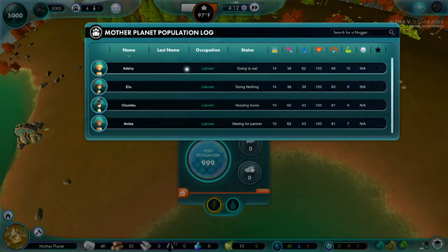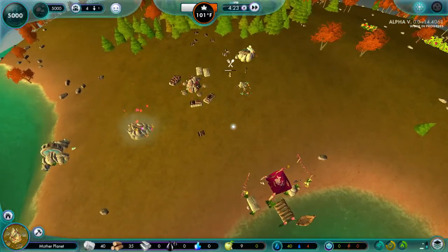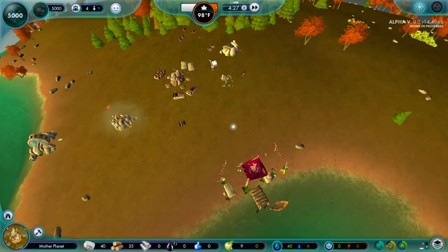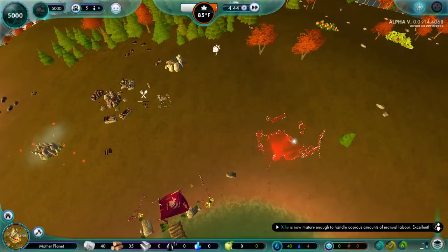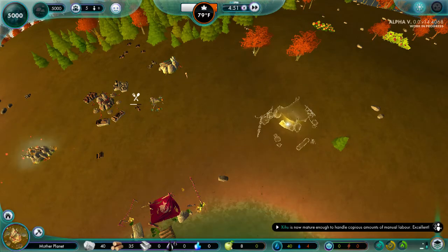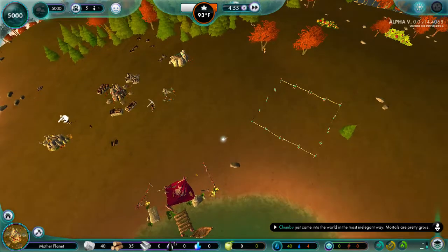We're going to assign a fissure. Let's go with Chumbu here. Mating — okay, so it must be in there. And then I want to say that maybe an eatery would be okay now. Let's try it. We'll try putting it over here, probably. This way it won't be too close to the well, but it will still be pretty close to the fishery — or fisher pier. We might as well just call it a fishery.